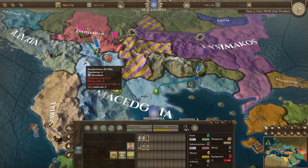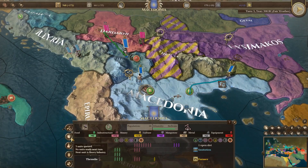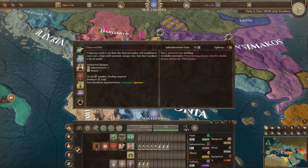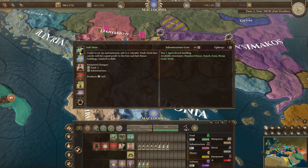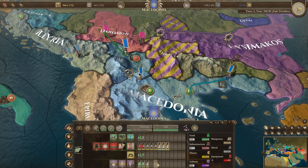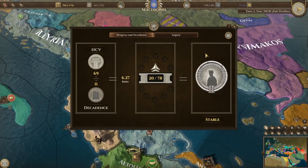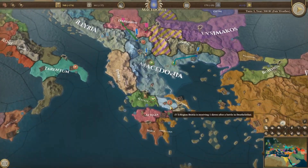In this area we can also build a salt mine — we don't seem to have salt from anywhere so let's get that. And let's send some people towards culture, because we want to make sure we don't fall too far with the culture-decadence ratio.